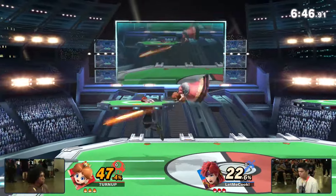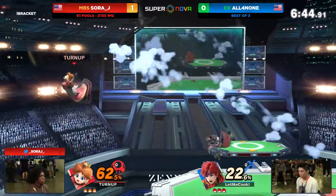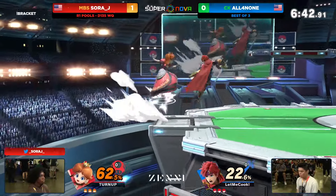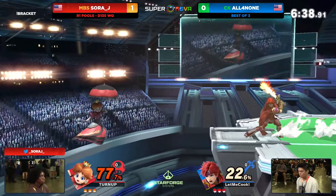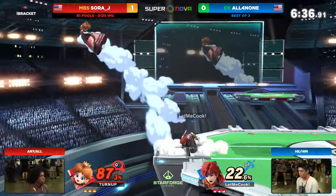You went for a footstool wavebounce and tried to grab off it? I don't think that's a true combo. That's crazy. I'm holding shield if I get footstooled, that's for sure. It is a true mix-up — it is a forced option.